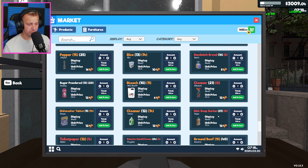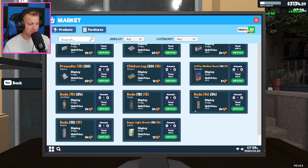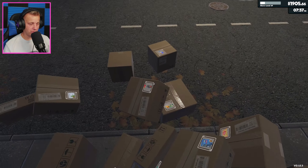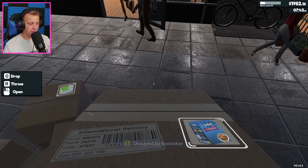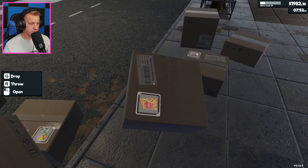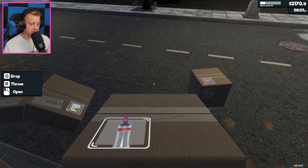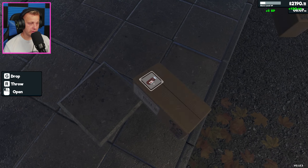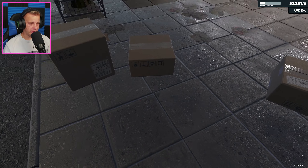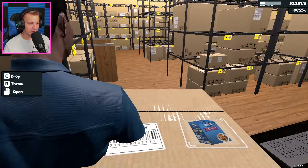I'm really enjoying having the inventory count - it's making things so much easier and I want to keep using it. As far as the stocking stuff goes, I'd be okay with getting rid of that, but the inventory thing I for sure want to keep. Also getting rid of the maximum order size of 10 - that's another huge quality of life thing I really do not want to get rid of. So if we keep any mods it's going to be the inventory thing and removing that cap.